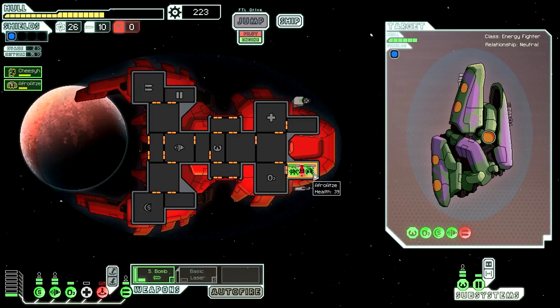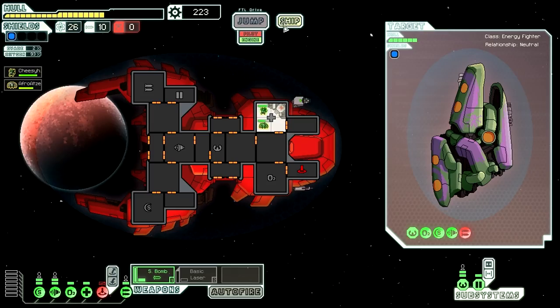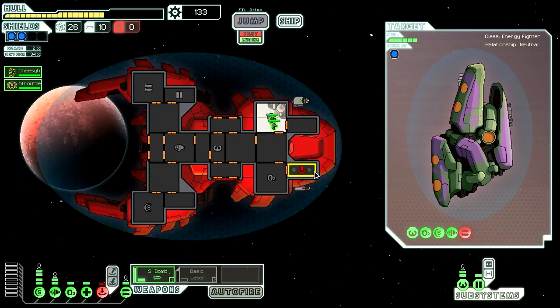We have no oxygen in this room — go, go, go. We want oxygen. I was really scared for a second. I'm going to get myself some shields because I need all the survivability I can get. I'm not going to have the evasion I need since I don't have a crew member to cover the pilot room or the engine. I'm at a huge disadvantage right now.